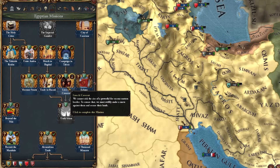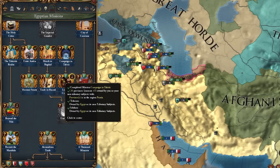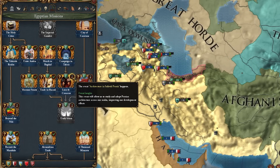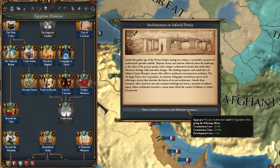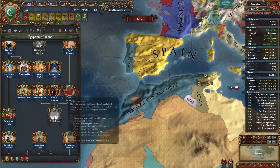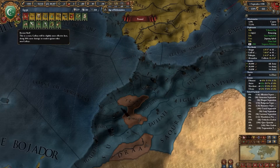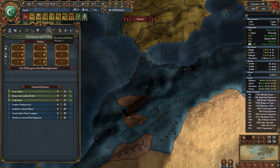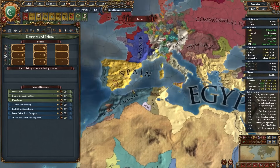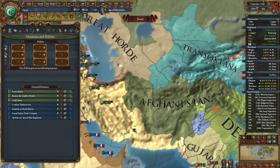Now I can complete the mission 'Lion and the Crescent,' which requires us to own at least 25 provinces in the Persia region and own all of Tehran and Isfahan. We get Safavid Persian architecture bonuses: construction cost, construction time, and dev cost for the next 40 years. Then we're just on to 'Eclipse Morocco,' which basically requires us to own all of North Africa. Once we do that, we get an event to rebuild a palace in Fez.